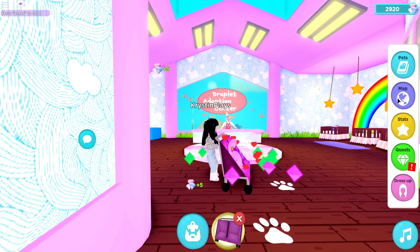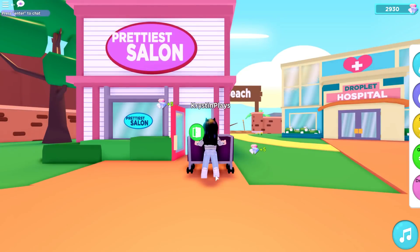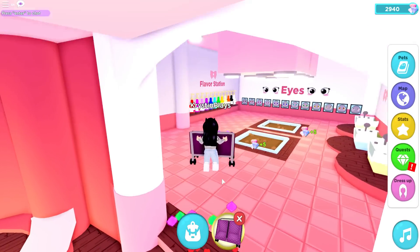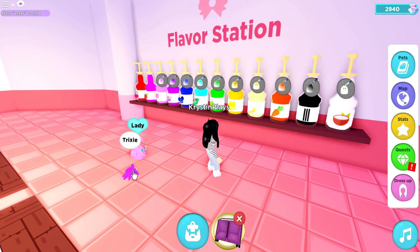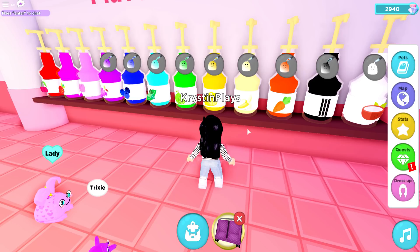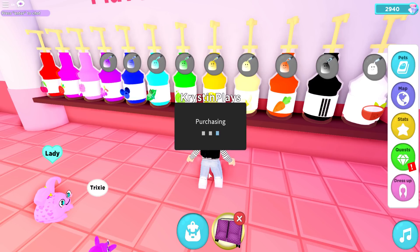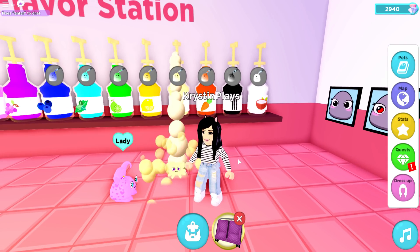We're going to need to pull out our stroller — let's plop them in. We definitely need to go over and change the flavor, so let's go back over to the spa. I think I'm going to keep the ears and the feet because I haven't had a Droplet like this before. Let's get rid of the stroller so I can see a little better. I think we're going to do the light yellow and change Trixie to a banana flavor.